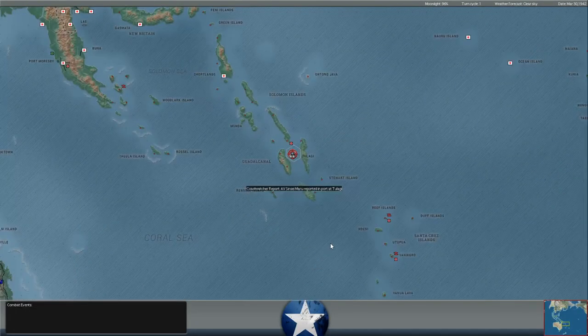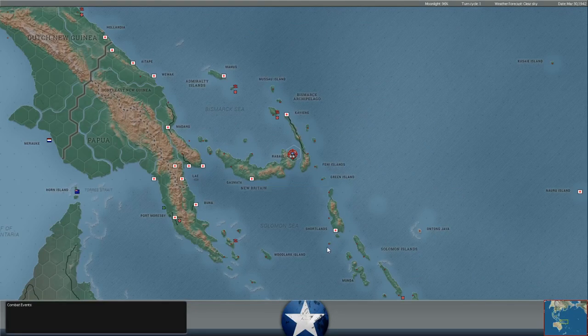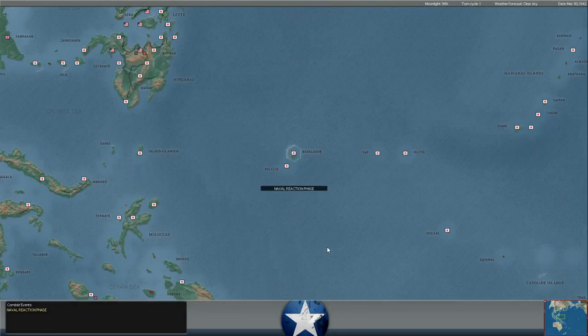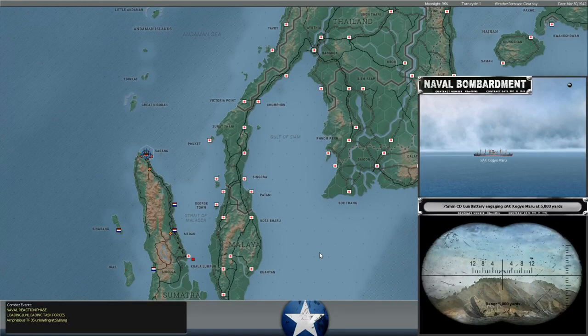It is March 30th of 1942. Japan is down to its final two days of its amphibious bonus, where it gets to unload troops on islands sort of offensively, very beneficially. The game gives them a huge advantage to unloading troops in hostile territory up until April 1st. We've seen the Japanese landing troops all over, left and right, trying to take advantage of that.